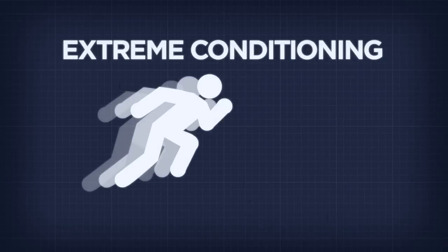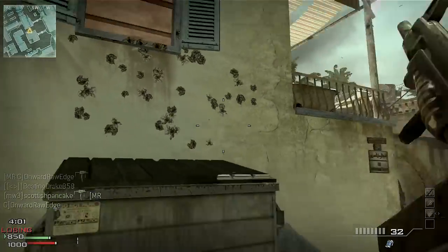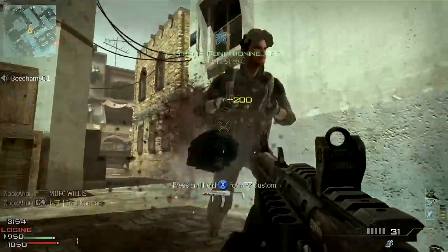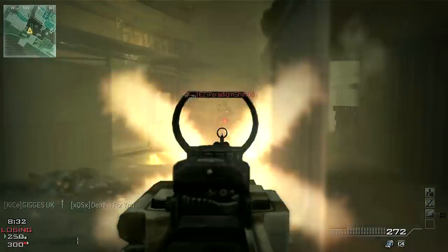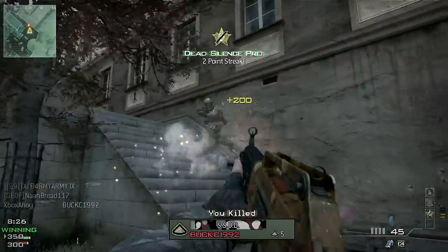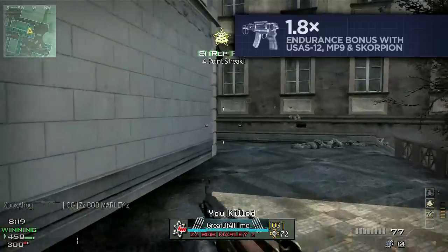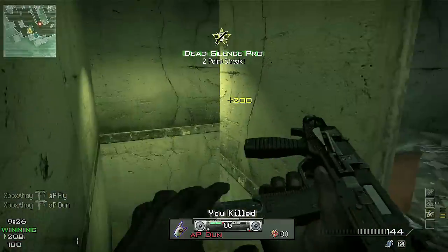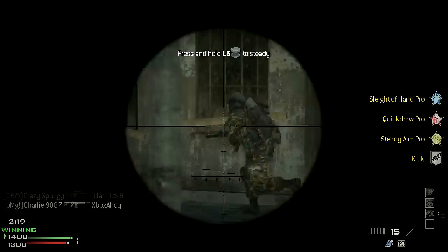You can increase your sprint duration with the use of Extreme Conditioning in your first perk slot. This will double your available sprint time to around 8 seconds, allowing for positional advantages and earlier intervention at objectives. Note that while Extreme Conditioning will double your stamina reserve, it does not increase the speed at which it recovers, meaning that a longer rest period without sprinting will be required to fully recharge your stamina. Certain weapons also confer an advantage to your endurance — the MP9, Scorpion and USAS-12 will all act in a similar way to Extreme Conditioning, granting a 1.8x multiplier to your endurance while you have the weapon equipped. This effect will stack with Extreme Conditioning, granting a possible 3.6x multiplier to your endurance and nearly 15 seconds of continuous sprinting.